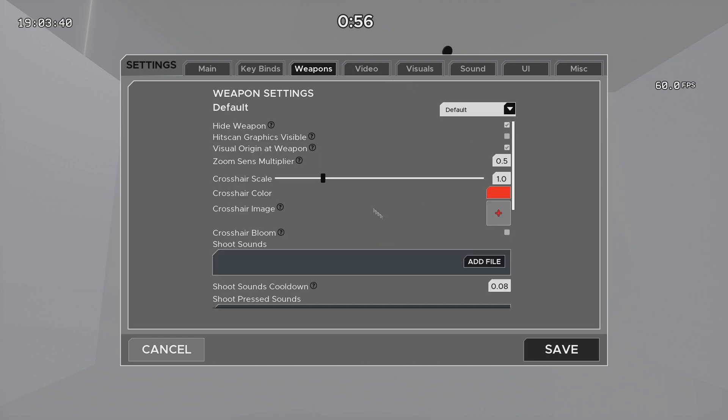As for the default weapon settings, make sure you hide the weapon and turn off visible hitscan graphics. Everything else right there doesn't really matter.